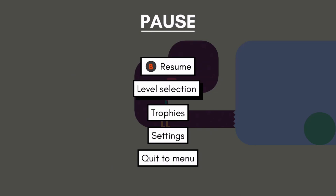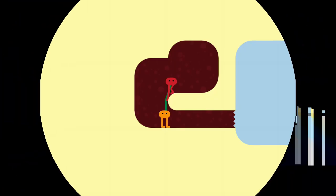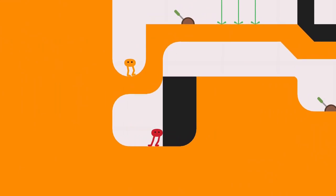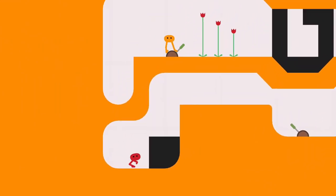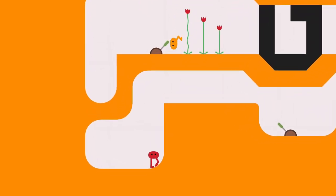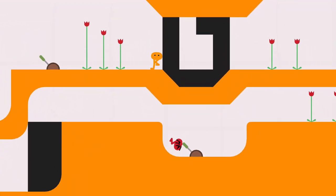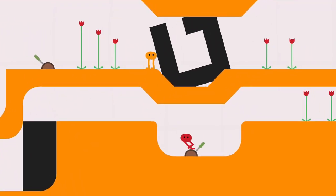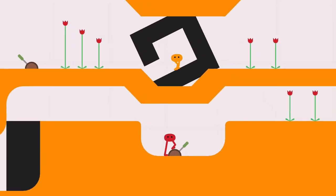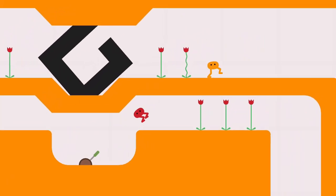Pause the game, select level select and select the ninth level. As Niku, jump up to the right and kick the lever. As Piku, stand on top of the section where the black platform lowers. As Niku, kick the lever again to raise Piku up. As Piku, head right and kick the lever in the dip. As Niku, push right against the black loop section — you should immediately fall into it as the gap comes past and fall out to the right when it comes back around.